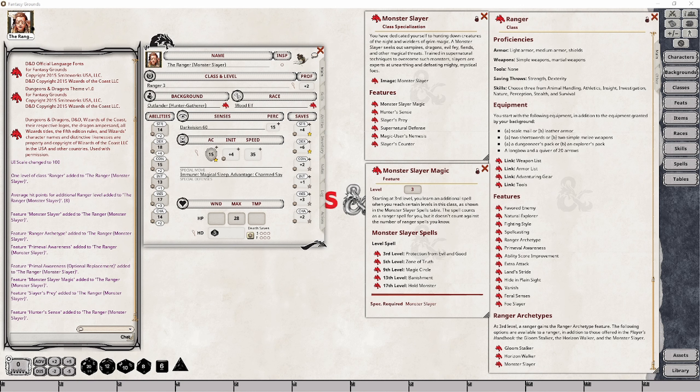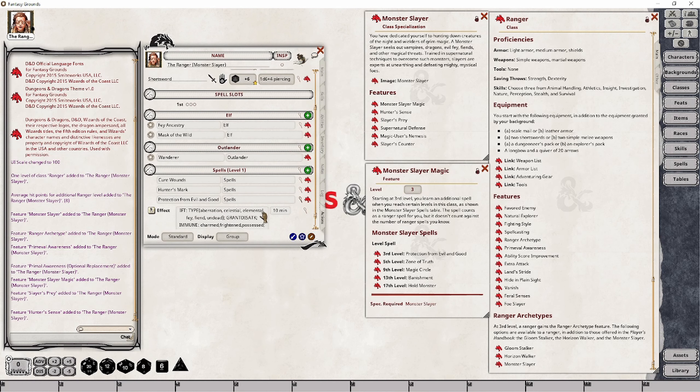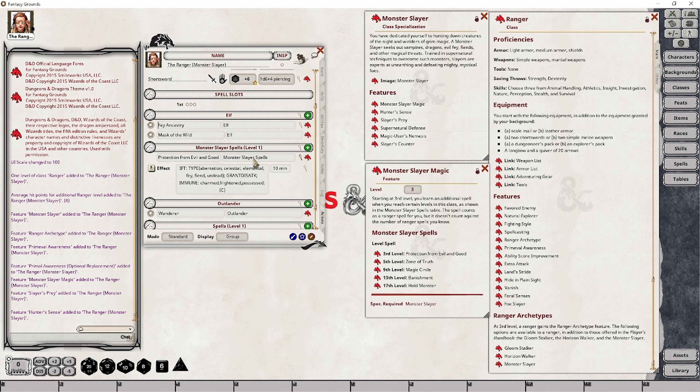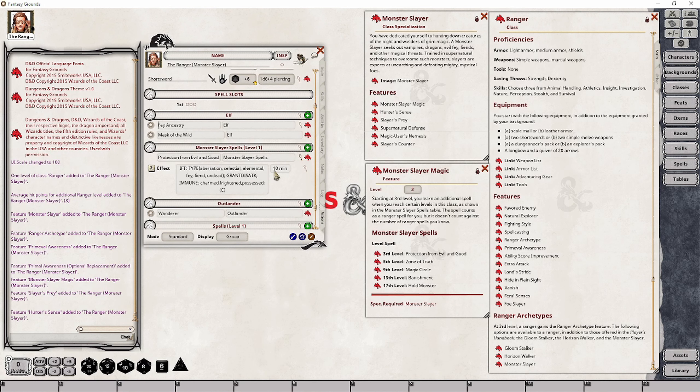Let's quickly go ahead and set up our first spell in our character's action sheet. I'm going to drop this into the spells grouping. I want to call this Monster Slayer Magic, or Monster Slayer Spells, for the actual power group. This power group will then need to be converted into a spell group in order for it to function the way we want it to. We also want to set up the base stat to be Wisdom for all of these particular settings, so that our ranger stats are used for all of these spells.